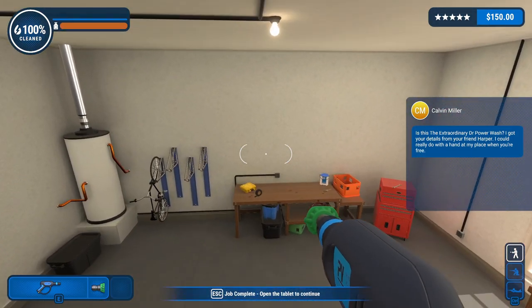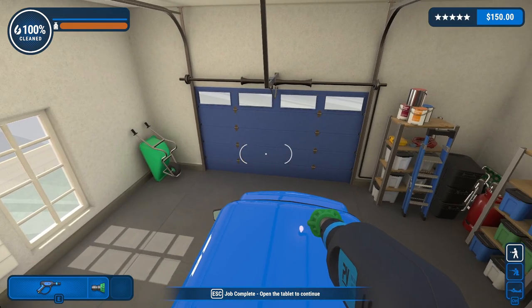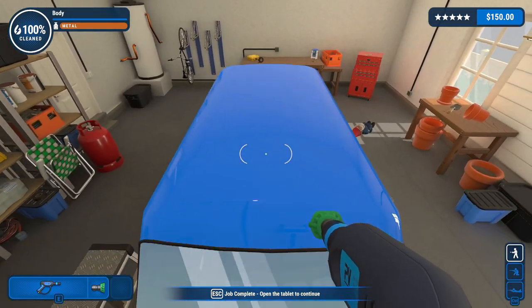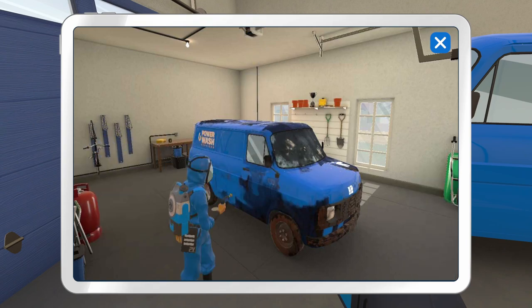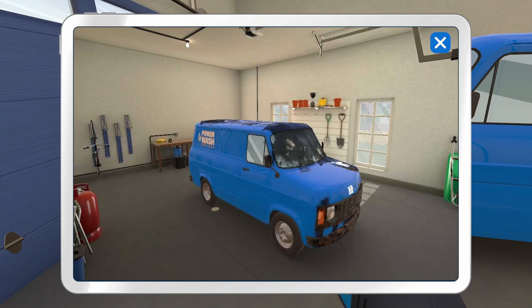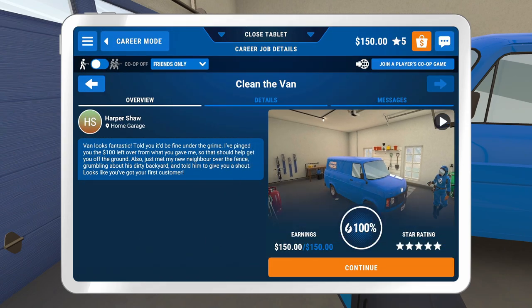Is this the extraordinary Dr. Powerwash? There's an achievement in the way. 'I got your details from your friend Harper — I could really do with a hand at my place.' We got help, bro — we're done! Let's go over to the next job. Yo, we got a time-lapse! They got my drawing up on that? Yo, that's sick. So they have a time-lapse of me actually moving around — that's actually dope.